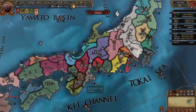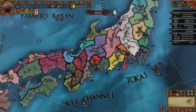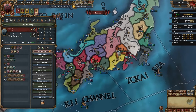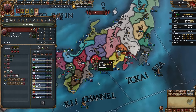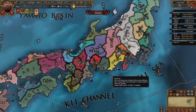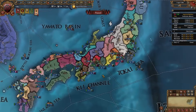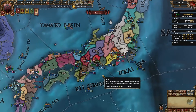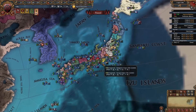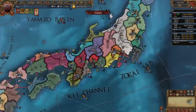There's another school of thought where you shouldn't immediately start conquest wars, and instead do a couple of humiliate or show strength wars on your rivals to farm monarch points. When you show strength on someone you get 100 points in each category. That's a great strategy — it's just not something I personally do when playing in Japan. My main goal is to unify as fast as possible.